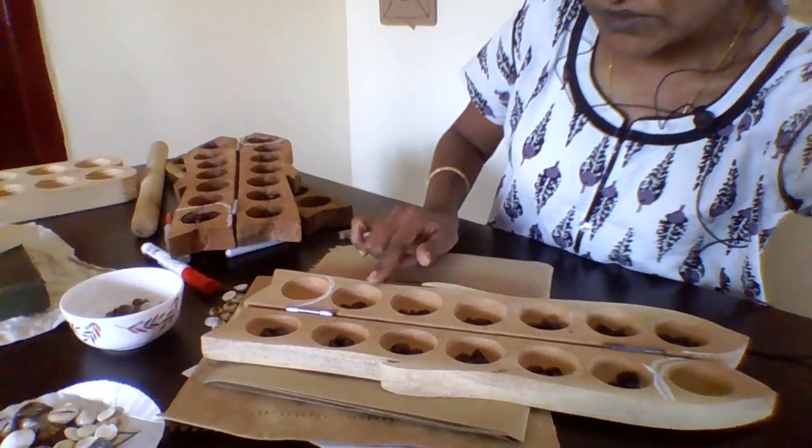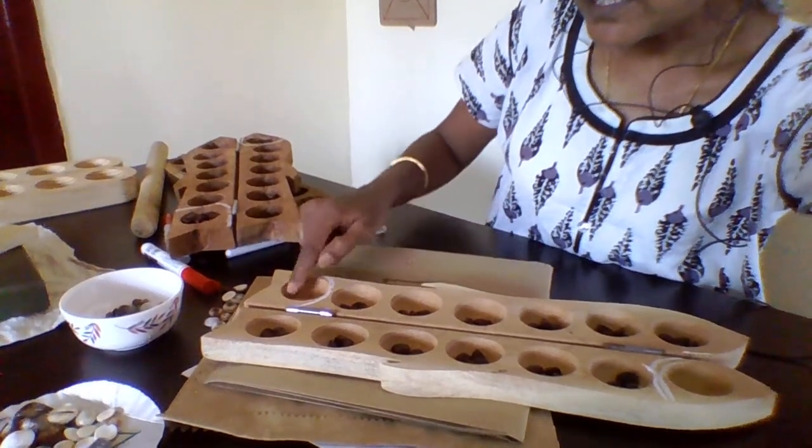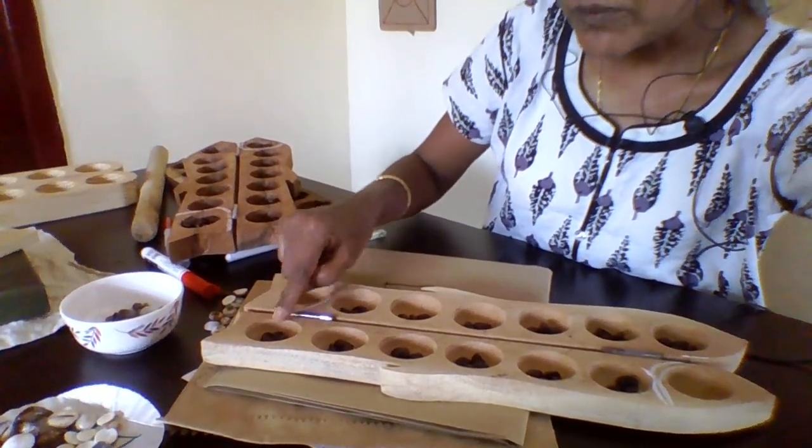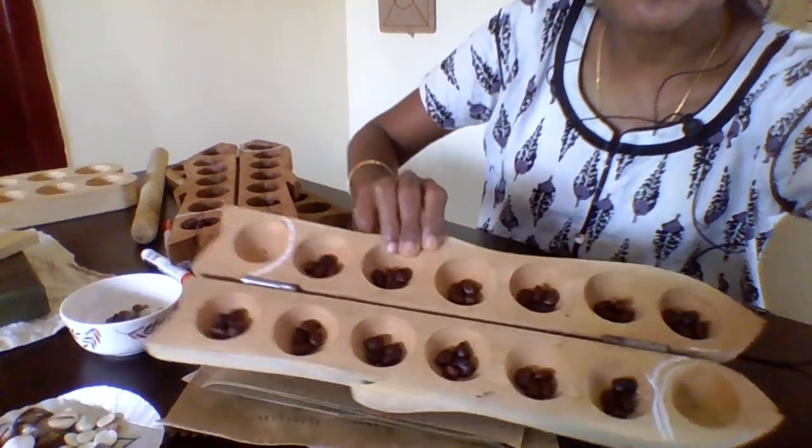Placing 4 seeds in each of the 6 holes for both sides: 1, 2, 3, 4, 5, 6 — and the 7th is the Mankala hole — then 1, 2, 3, 4, 5, 6 — and the 7th is the Mankala hole. So I have put 4 in each hole.